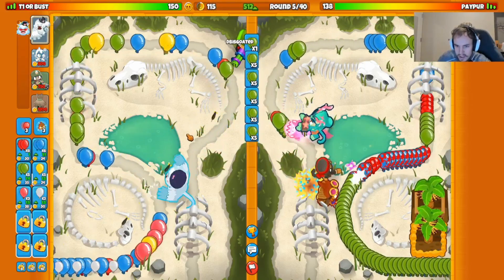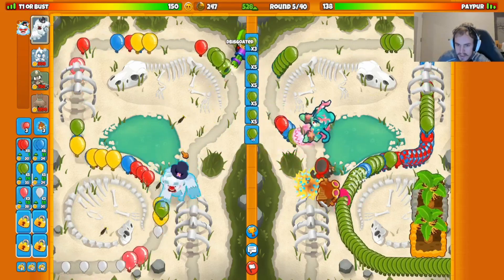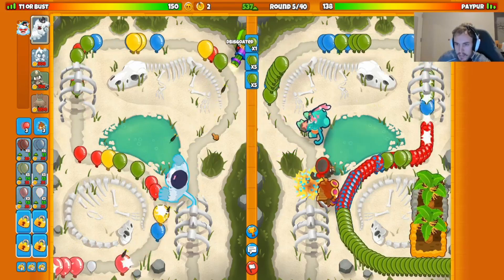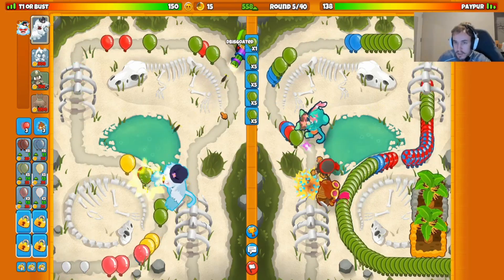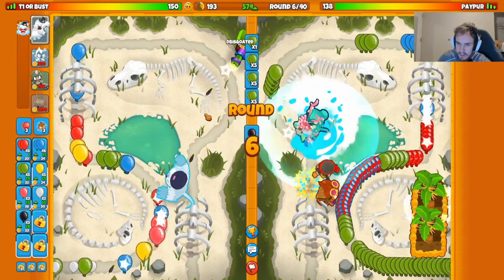The good thing is they're actually trying to greed hard with their farms right now, which is actually good for me — because they're not popping these AI balloons very fast. You can see a lot of balloons are coming all the way to their open before getting popped, which means these rounds are getting longer for me and I can get more eco.